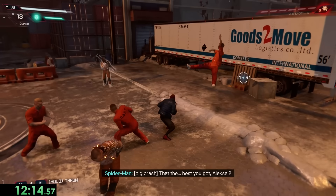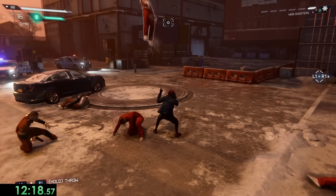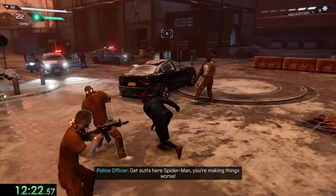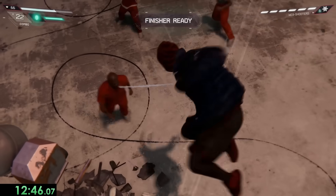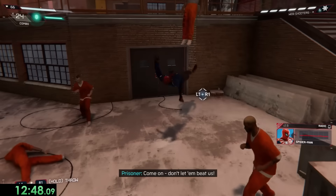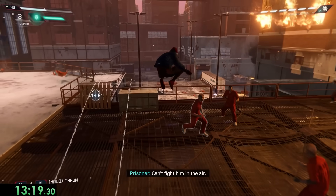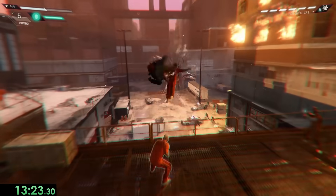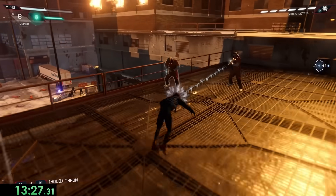The combo we used earlier no longer defeats the enemies as quickly, so instead we want to punch an enemy in the air, web them, and pull them back down to the ground. This will immediately defeat them because they get stuck in the webs. We can also use finishers which fill up as we beat more enemies — these also one-shot, and we want to use them in the air so we can do the fastest animation. Finally, there's a strategy of kicking people off buildings, which is pretty easy with an air kick. Sometimes you can actually kick them onto another building, but we won't encounter that problem till later.